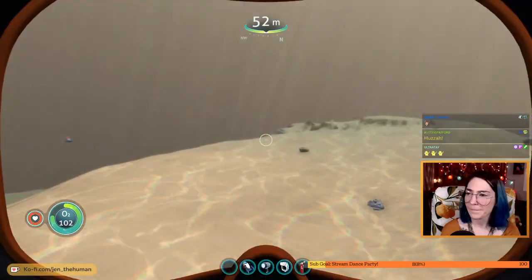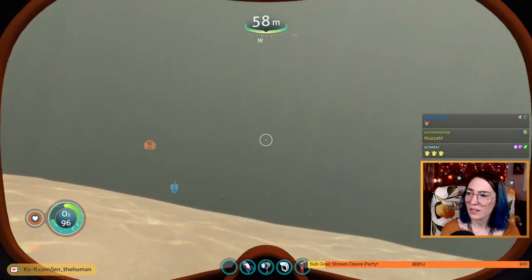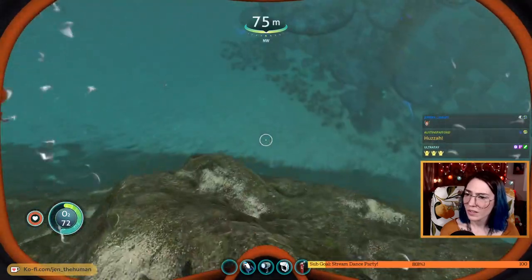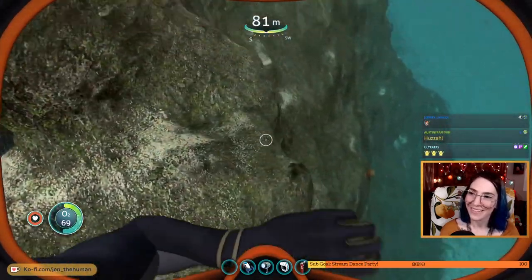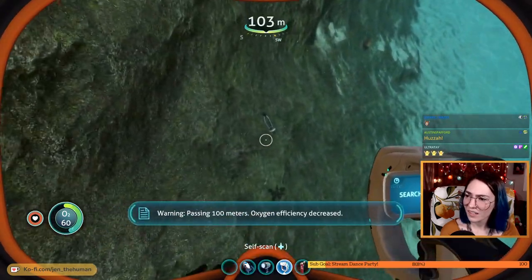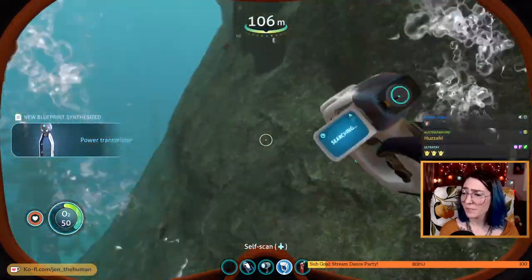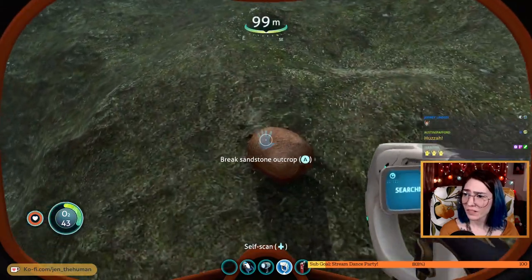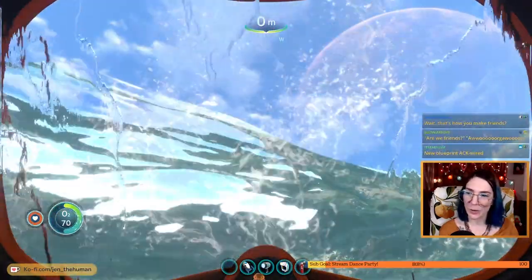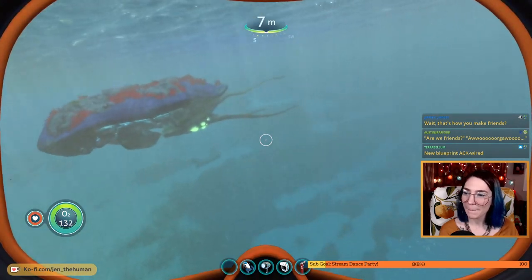So let's go back. Oh god, the noises — this might have been a bad idea. Oh, oh! It's our friends — we're good, hello friend. We're friends now, confirmed. I asked them, they said yes. What is that? Power transmitter — seems good. New blueprint acquired! It's got a special blueprint — not just blueprint.